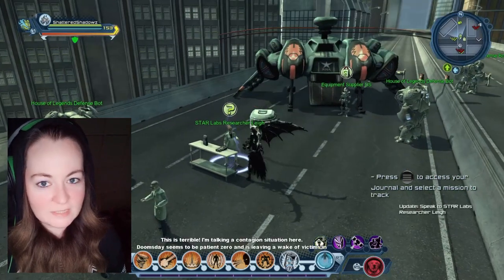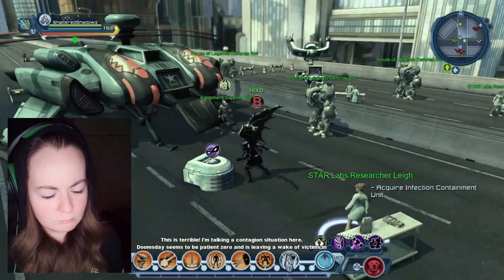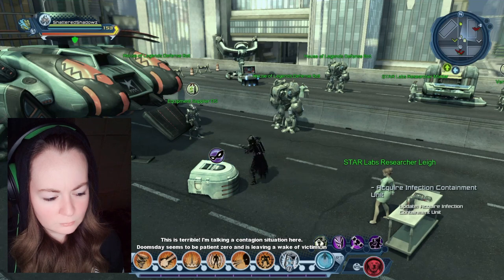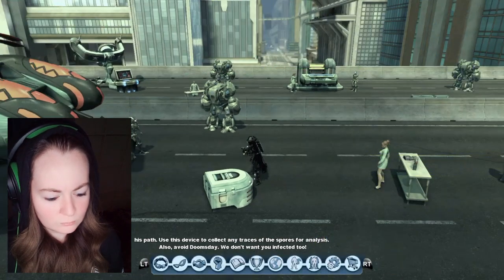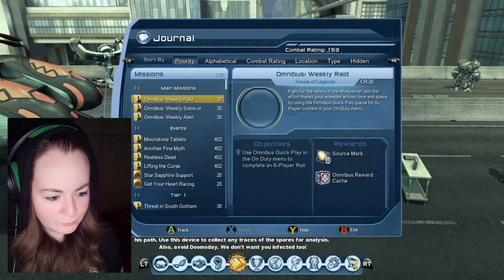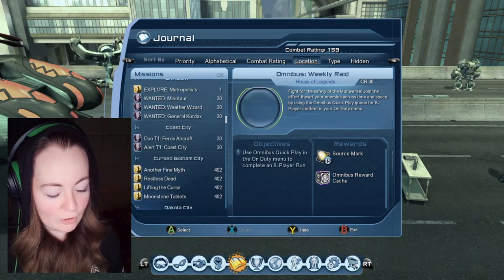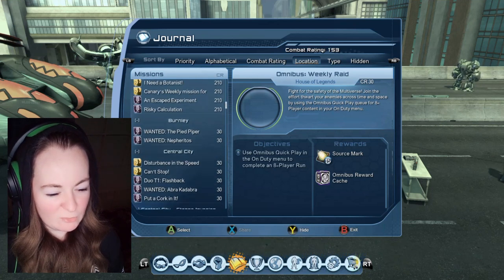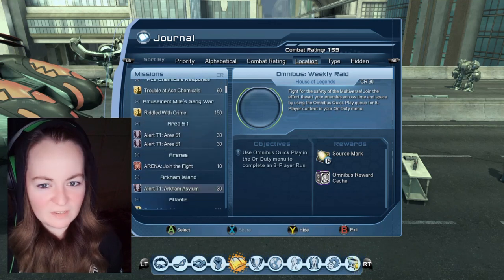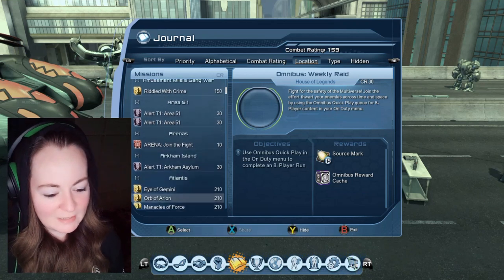You have to complete a mission at the start before you can unlock all the other things that you need to get done. Doomsday seems to be patient zero and is leaving a wake of victims in his path. Use this device to collect any traces of the spores for analysis. Also, avoid Doomsday. We don't want you infected too. Alright.